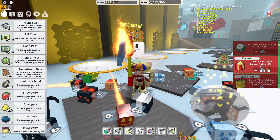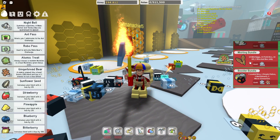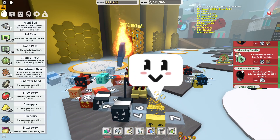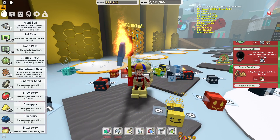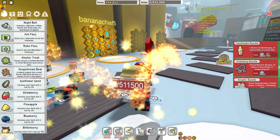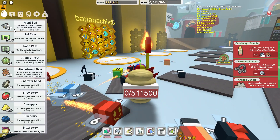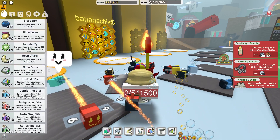How many bears do we have? If we get two more Gingerbread Bears, we can get a present, which I honestly might get. I think that's really helpful — that gives you blue extracts. That's pretty good. The Nightbells summon a Moonsprout and Vicious Bee.